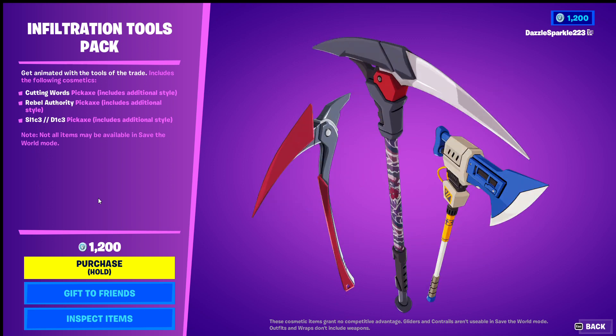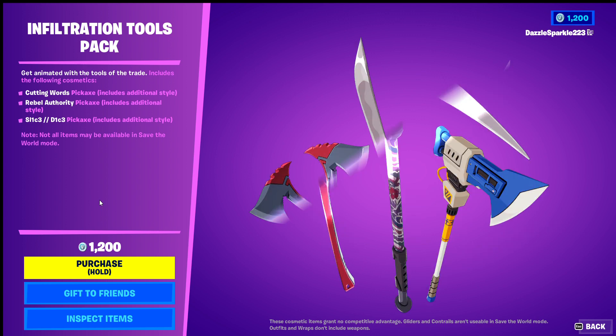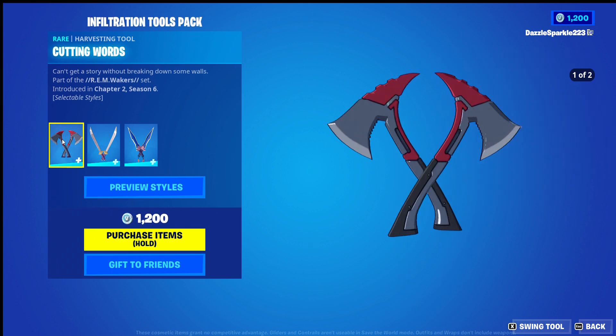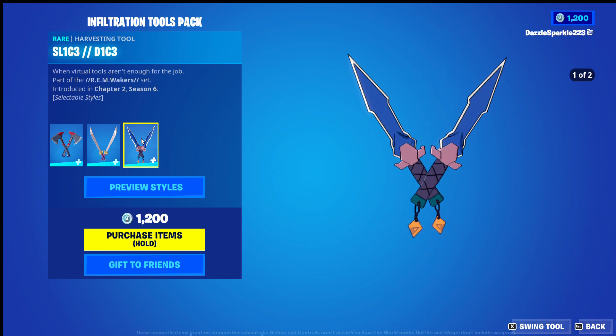Hello everyone, this is Domino from High Cards, I hope you are having a wonderful day. In today's video we are looking at the Infiltration Tools Pack from Fortnite. It includes the Cutting Words Harvesting Tool, Rebel Authority Harvesting Tool, and the Slice Dice Harvesting Tool.